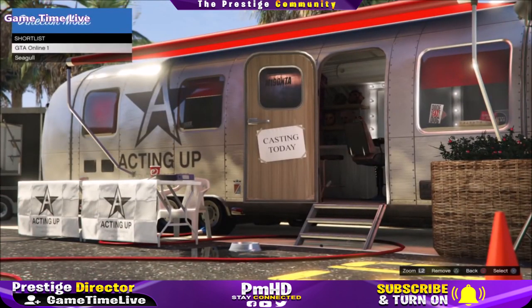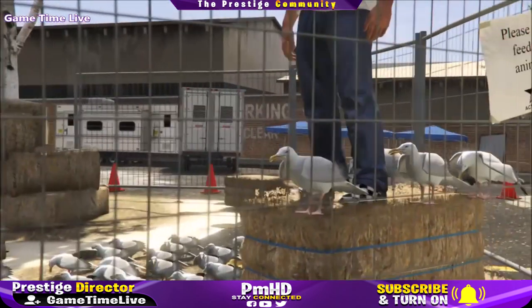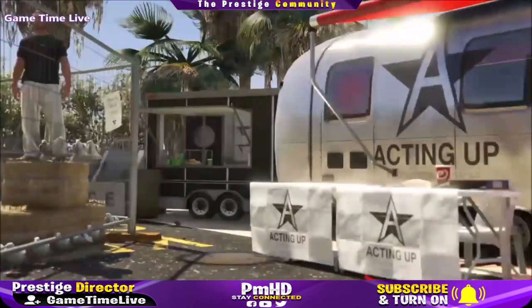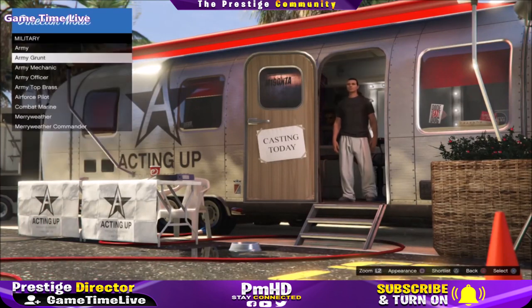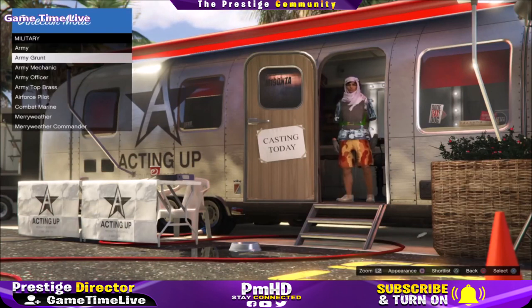After about 30 minutes my character moved over to the bale of hay and is standing right there on top. While standing on the bird, hit triangle to remove the birds out of your shortlisted characters — you will now be standing on the online character. Back out, go to actors, and go to any category where you want to search outfits. I went to military and stood on army grunt. If you press square, you can change the appearance of your character and see the different outfits appear on screen.